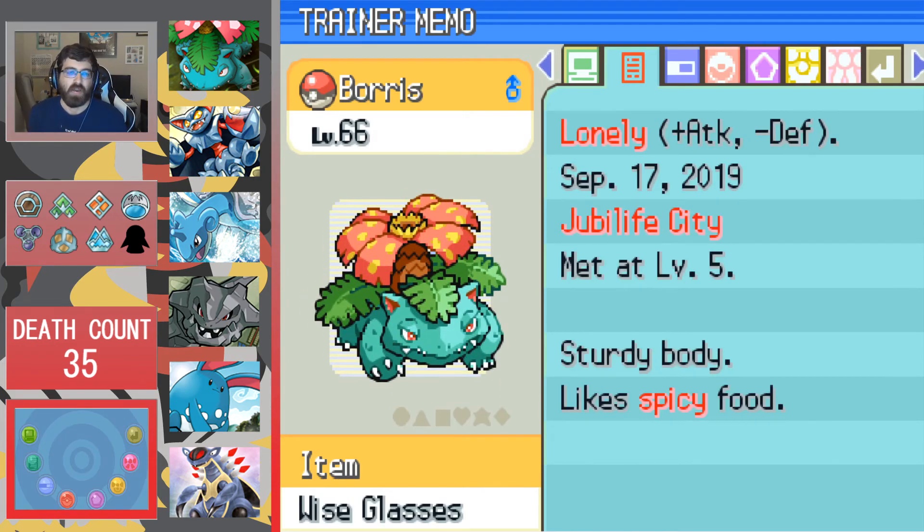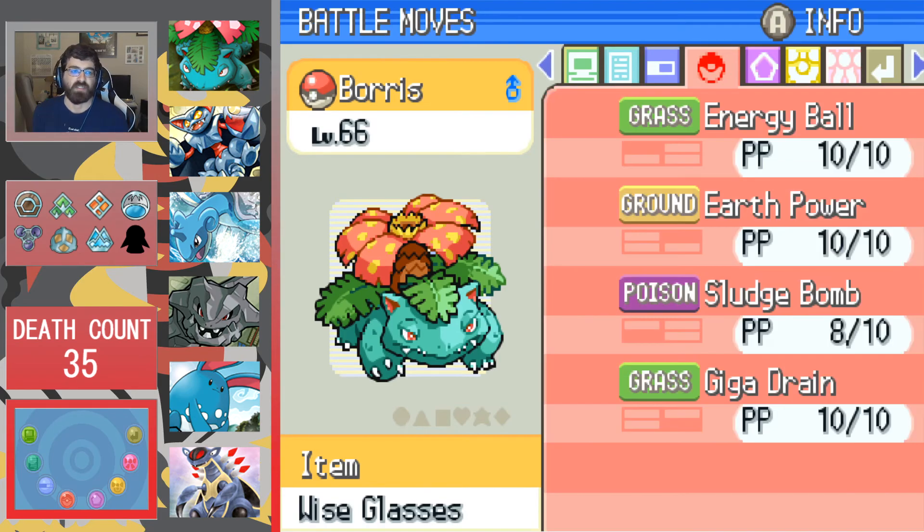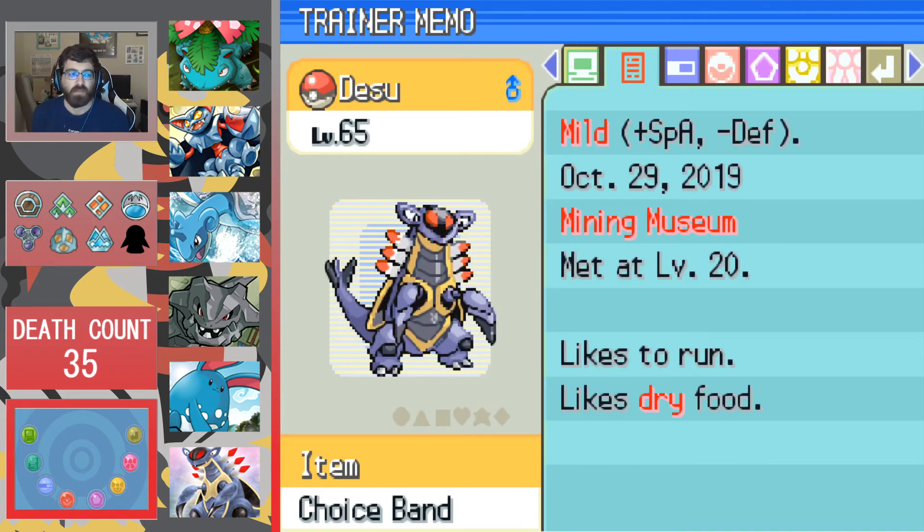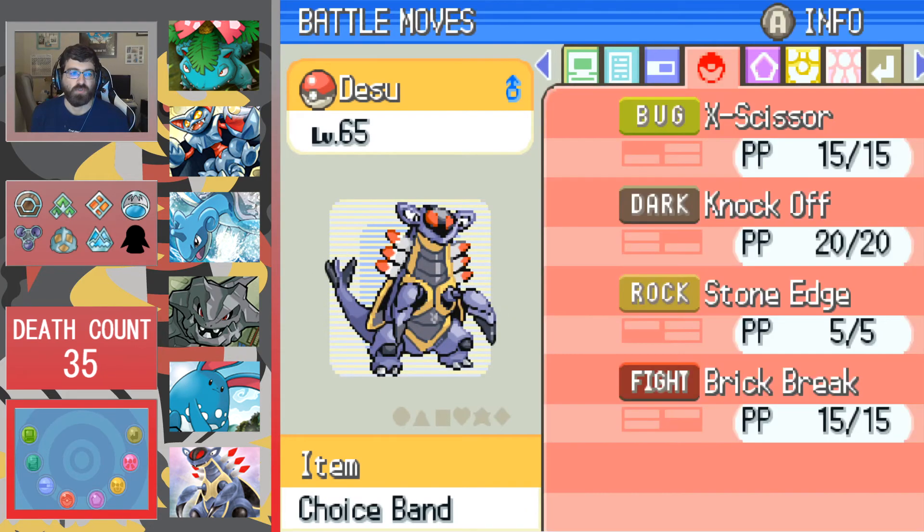We have Boris, our Lonely Venusaur, holding the Wise Glasses with Thick Fat, rocking Energy Ball, Earth Power, Sludge Bomb, and Giga Drain. And we have Desu, our Mild Armaldo, holding the Choice Band with Swift Swim, rocking X-Scissor, Knock Off, Stone Edge, and Brick Break.